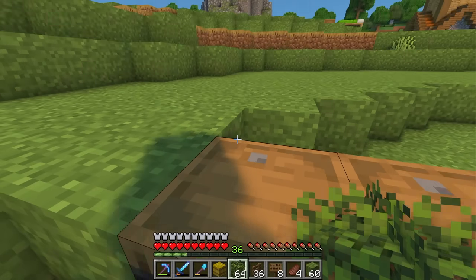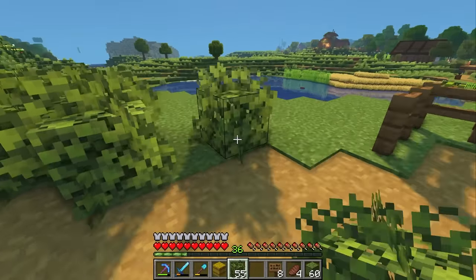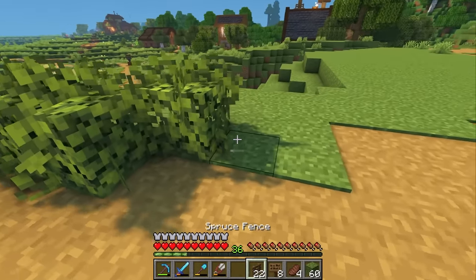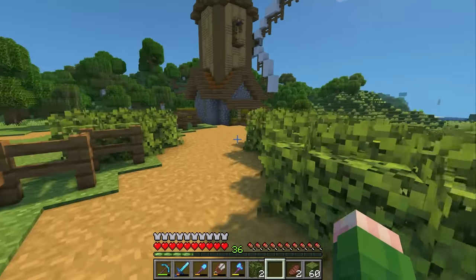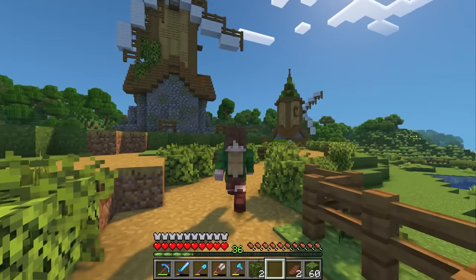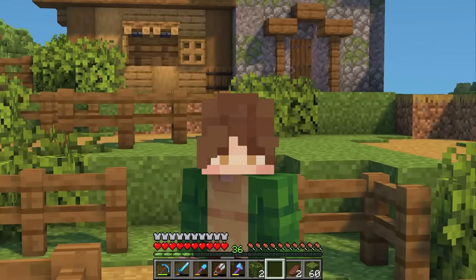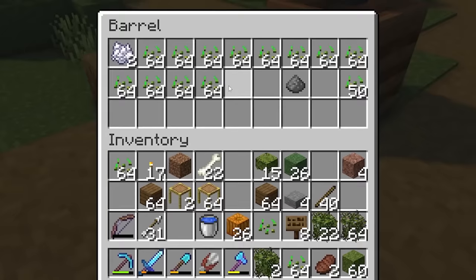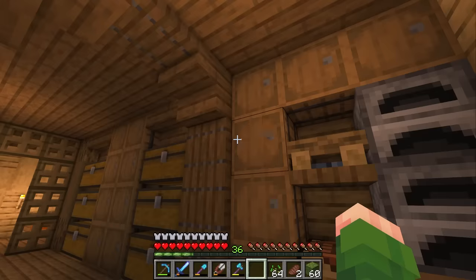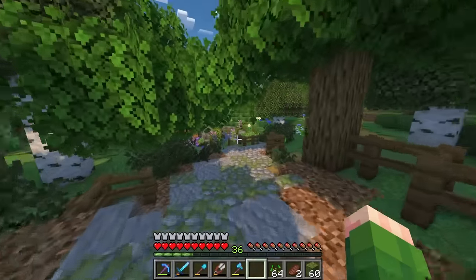Before we get onto the big task of planting all these crops, I think it will be worth lining up some of these paths with fencing and decoration. The main paths are decorated with fencing and azalea leaves, and I left some of the smaller paths undecorated to make them feel like natural paths that have been stamped out over time. Now it's finally time for the big project — and the one thing I don't have yet is a diamond hoe. Let's grab these diamonds and get that crafted. Since we have 36 levels, we may as well enchant it.